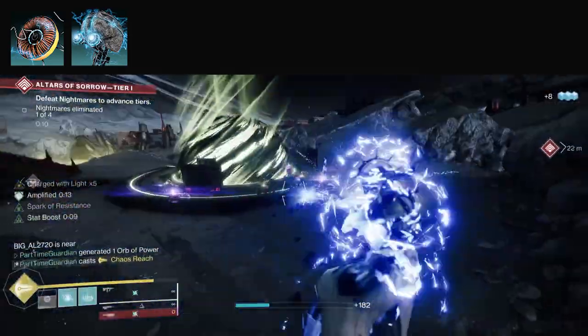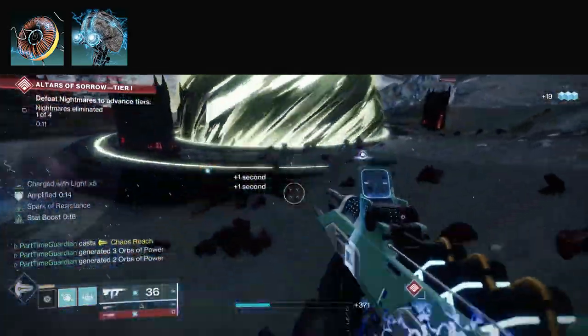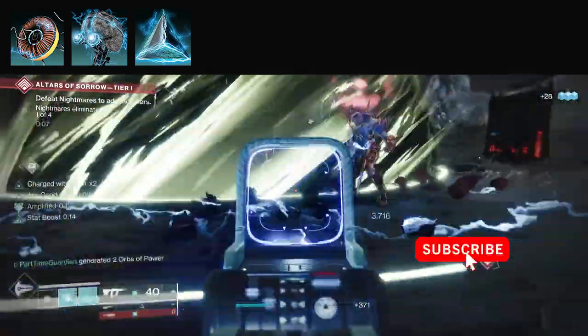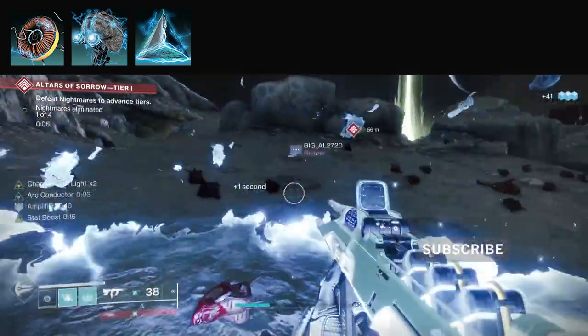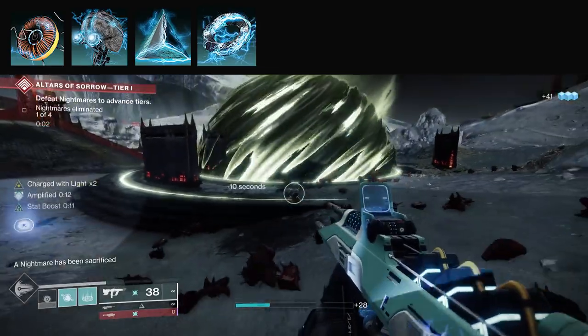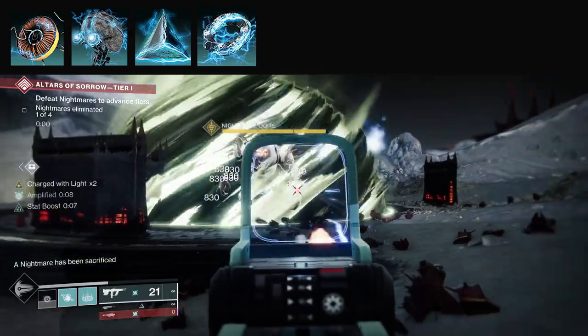For the Fragments — and some more will be unlocked during the season — I'm going to use Spark of Resistance. When you're surrounded, you gain resistance. You're going to be surrounded by a lot of enemies, so gaining resistance to stay in the fight is going to be good. I'm going to use Spark of Shock, which allows your grenades to jolt targets. We talked about the benefits of jolt, which are going to dovetail nicely into this build.